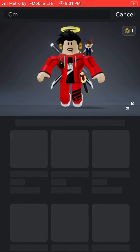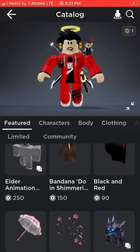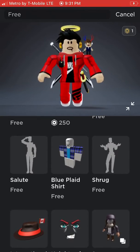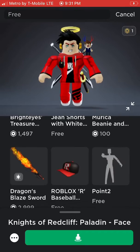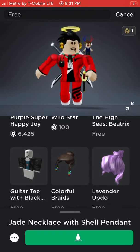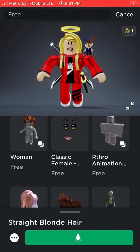Go to the catalog and type 'free.' Then it will literally show you some free stuff that you can get. I already have everything because, you know, I'm an event hunter — but you can get some of the free stuff that's over here.